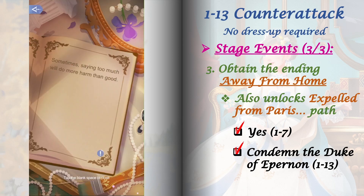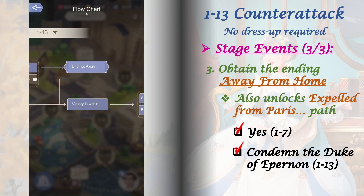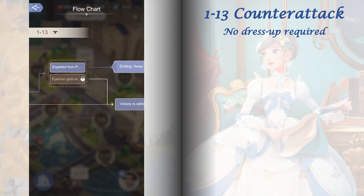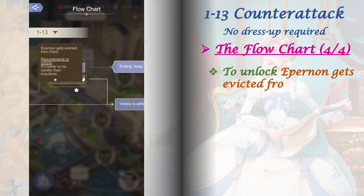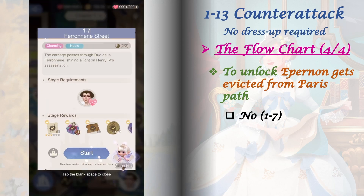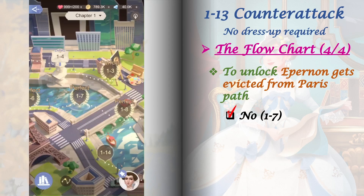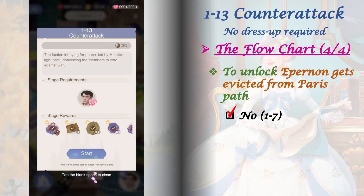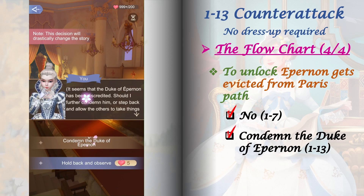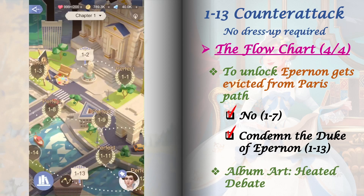These steps will also unlock the 'Expelled from Paris when the bribery is exposed' path in the flow chart. To unlock the 'Epernon gets evicted from Paris' path, go to stage 1-7 and select 'No,' then play stage 1-13 and select 'Condemn the Duke of Epernon.' Following this path will also lead to unlocking stage 1-14 and the album art Heated Debate.